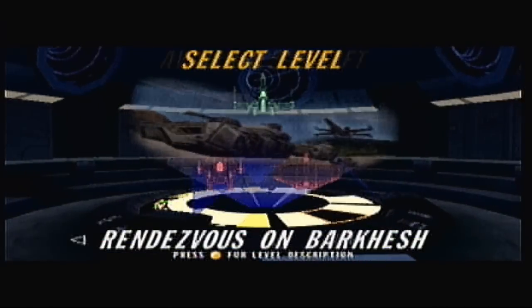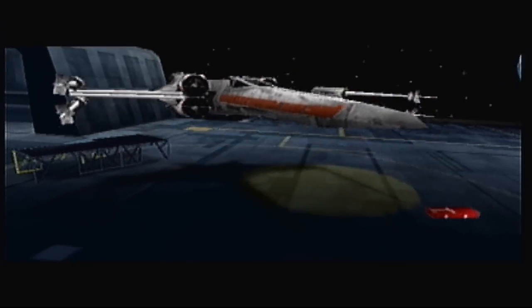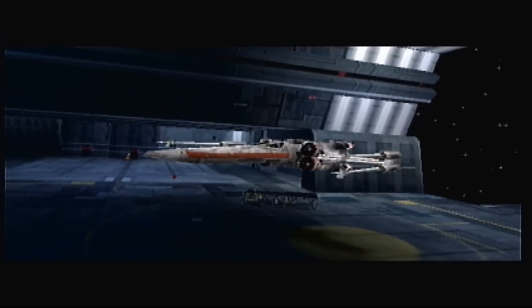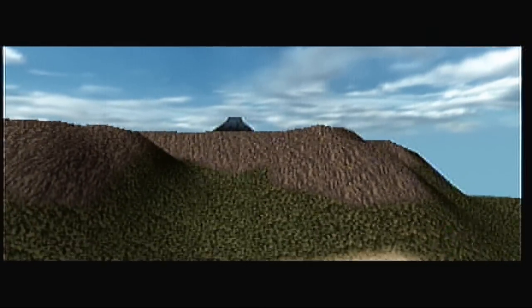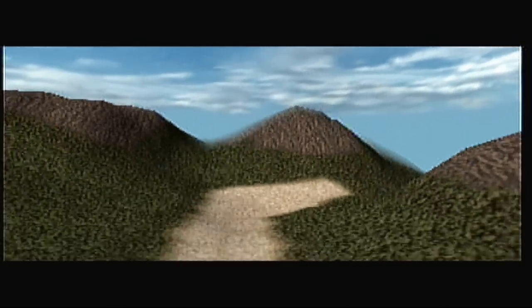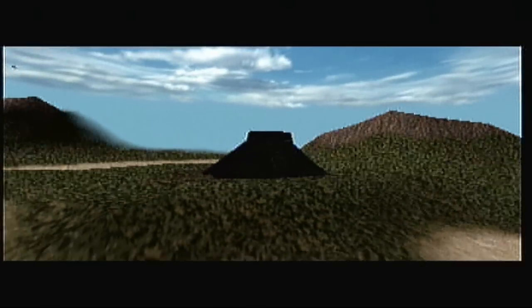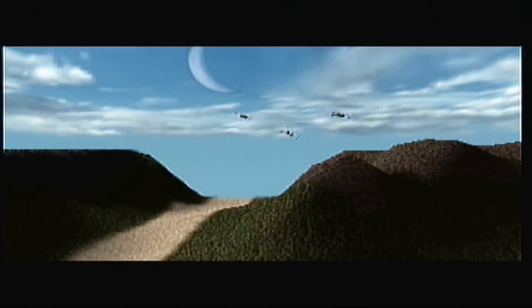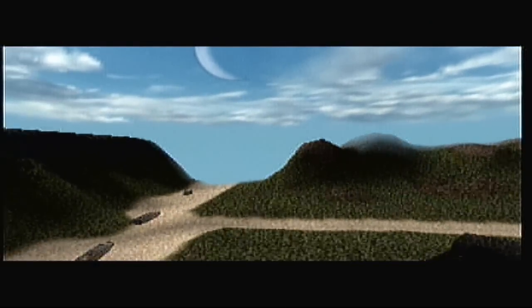So basically, Rendezvous at Barkesh — we're going to be protecting a couple guys while they deliver troops and weapons to a base. I don't know much about Barkesh because there aren't many books that focus on it. As far as I can tell, it's just a rebel base, kind of like Yavin actually — it's got the temples and whatnot.